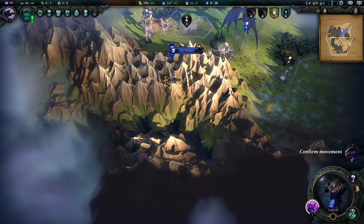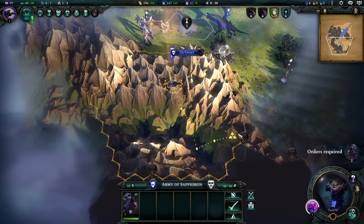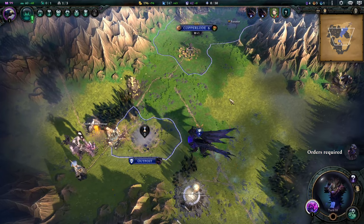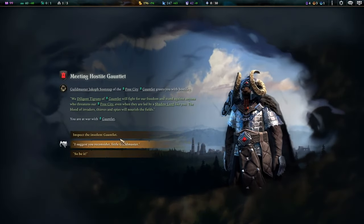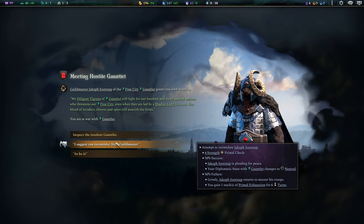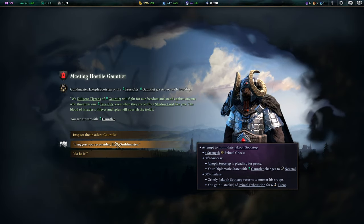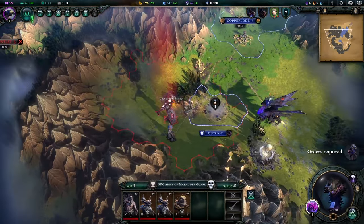I almost didn't go industrial for this. This map has a ton of mountains — I'm just like the prospector king here. If a free city starts hostile with you, you can use the Primal Check where you can try and intimidate them into being not hostile. But I'd rather just attack them.